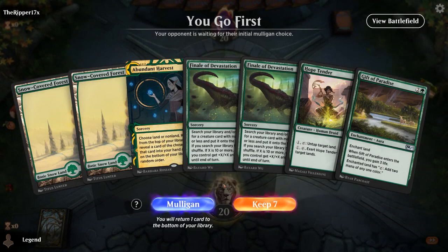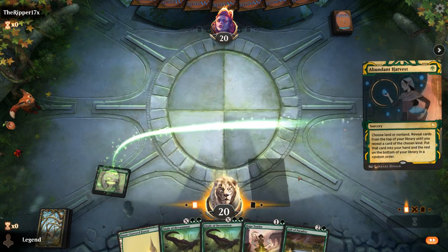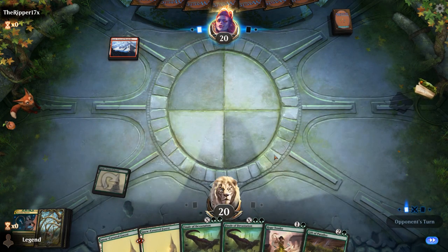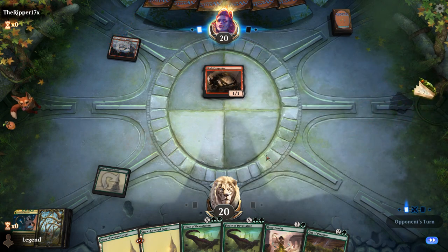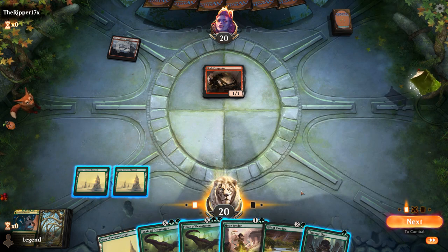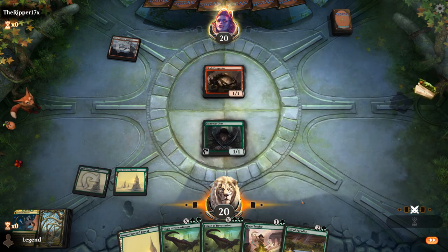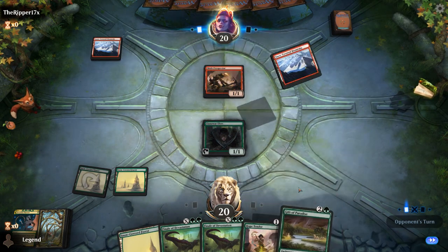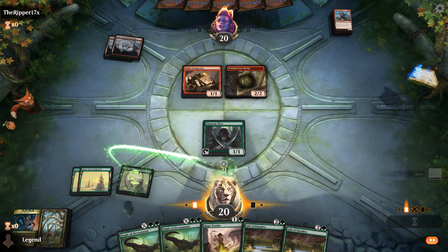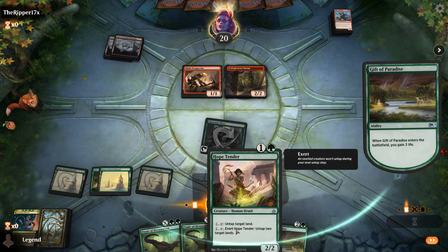We're on the play with a pretty decent hand — we have all the combo pieces to eventually get there. We can Finale for Ashaya and then the second Finale can get Craterhoof, although Finale for Ashaya is a little pricey. Facing Goblins. Llanowar Elves to speed things up — might be better than Hope Tender here, since next turn I can't Gift plus use the mana from Gift with Hope Tender. Now I can go Gift into Hope Tender afterwards. There's a Goblin Warchief on top, so they've got a fast start.